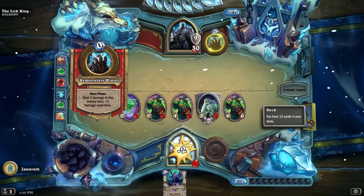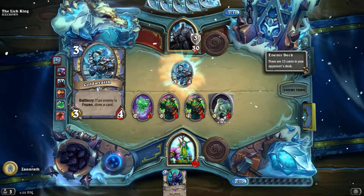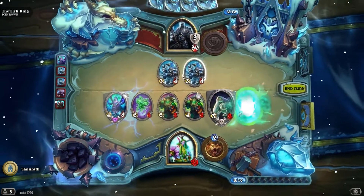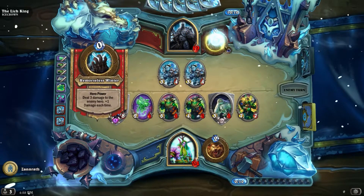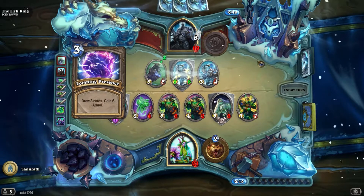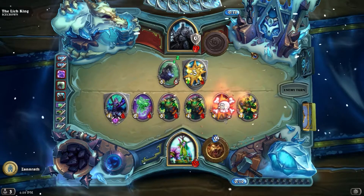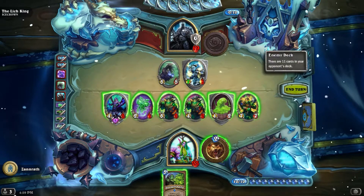I do have one Savage Roar teched in there. There's the bait - that's the second Obliterate, right? Because he did the other one. Another one - nice. I've baited out two. Either way, seven or eight damage if he does another Obliterate. Bone Mare and some armor. He's gonna go for the doodad. There's a Spreading Plague - second one actually. I still don't have the Turtle Dude.